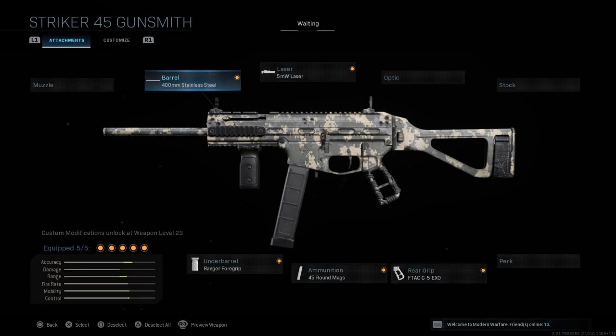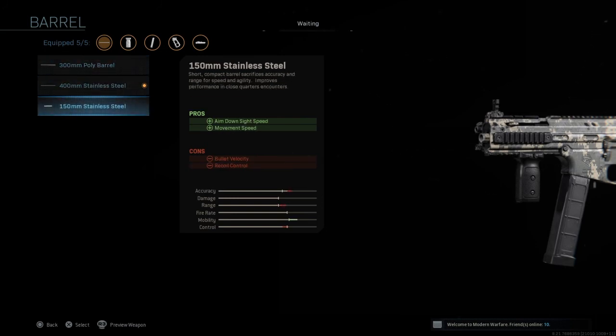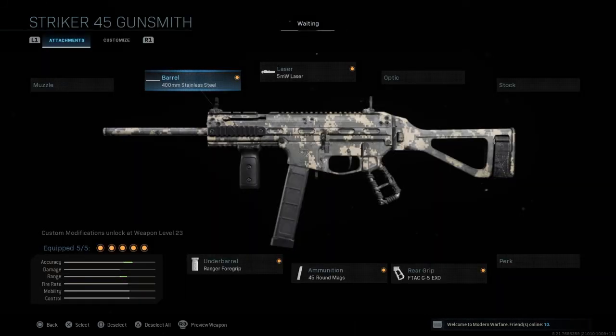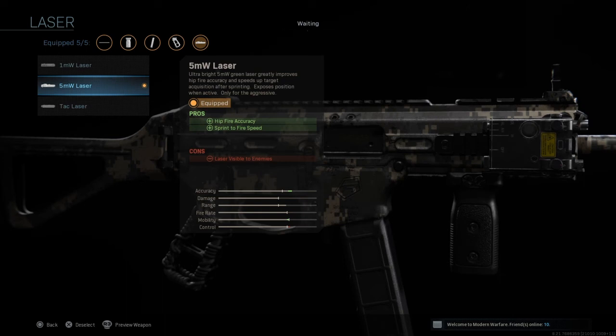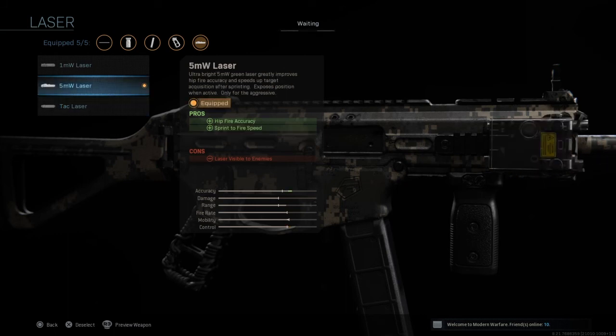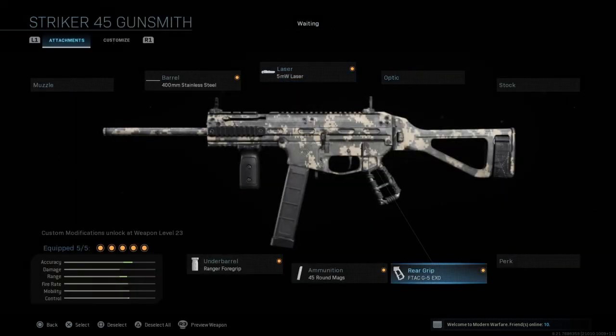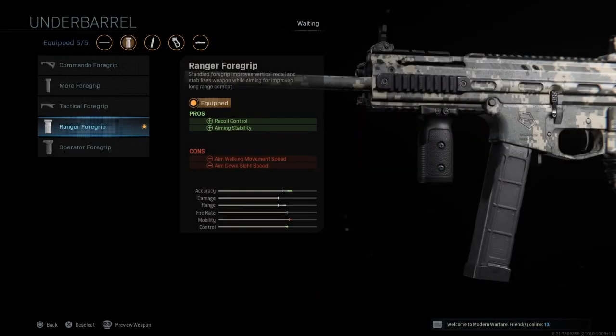I'm in custom games because I don't have the gun fully unlocked, but this is what I would run. This adds the most benefits — it gives you aim down sight speed and stuff like that. The laser helps with hip fire and sprint to fire. You could go for more control but I personally went for mobility and accuracy. Rear grip for aim down sprint to fire, 45 round mag, and the ranger foregrip.